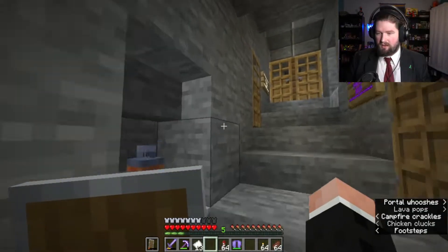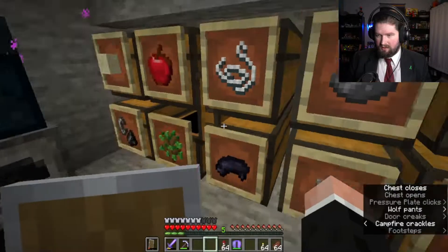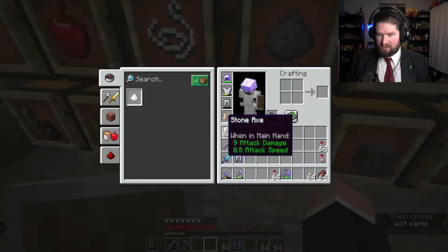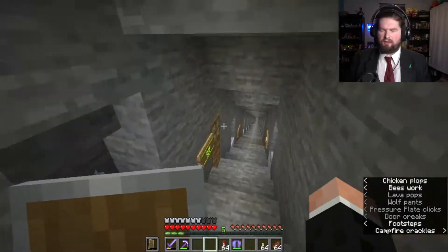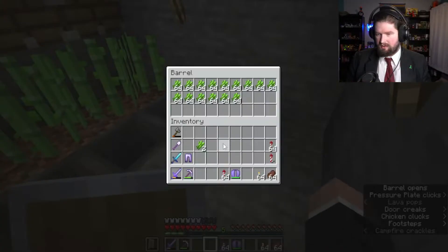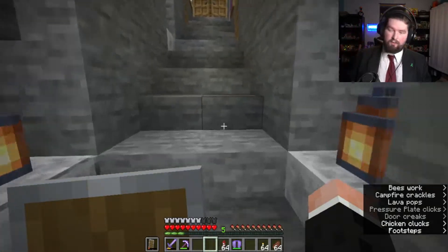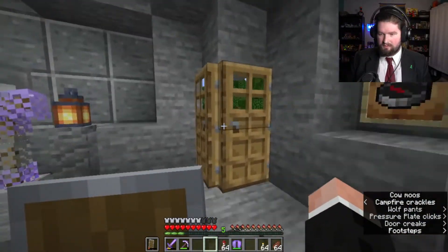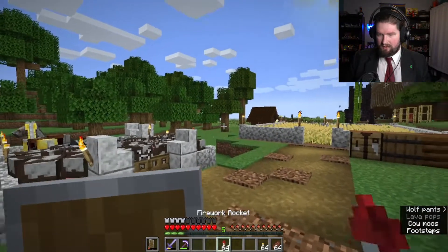Now I can just fly around doing whatever I want. Let's put these paper away. I'm probably gonna want to start killing a bunch of creepers just to get more stuff. But I could make a creeper farm — that sounds like a thing I should do. Or I could just make one of those really tall regular farms and see how that goes.